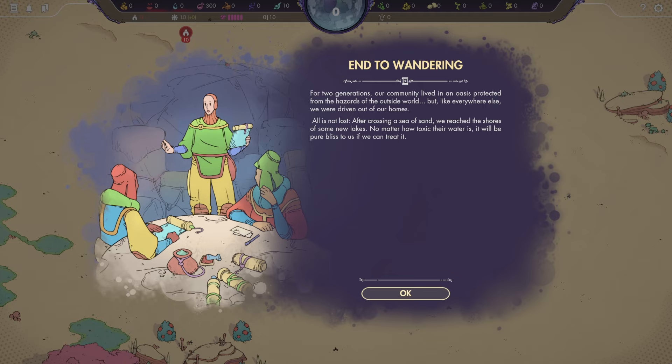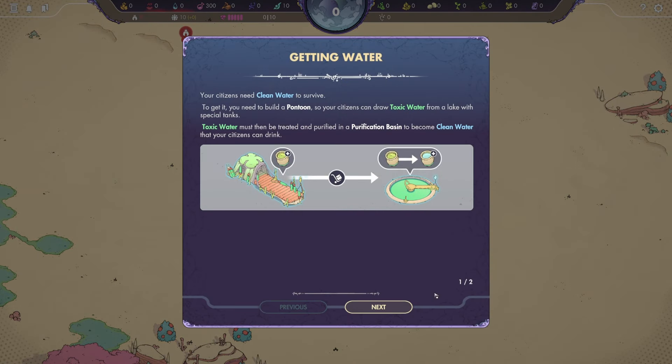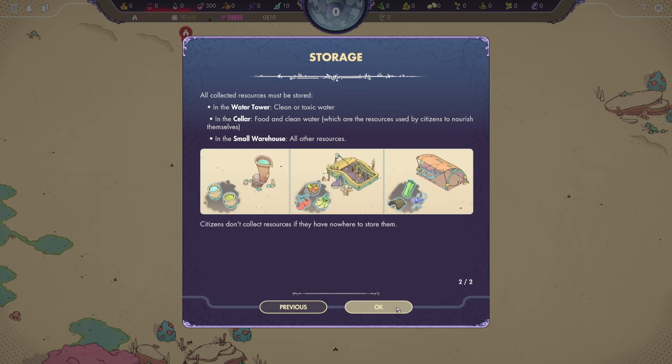For two generations, our community lived in an oasis protected from the hazards of the outside world. But like everywhere else, we were driven out of our homes. After crossing a sea of sand, we reached the shores of some new lakes. No matter how toxic their water is, it will be pure bliss to us if we can treat it. Your citizens need clean water to survive. To get it, you need to build a pontoon so your citizens can draw toxic water from a lake with special tanks. Toxic water must then be treated and purified in a purification basin to become clean water.